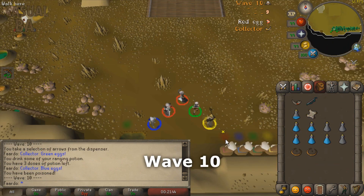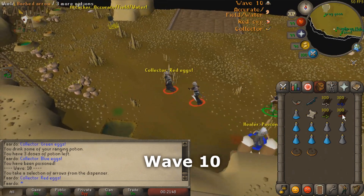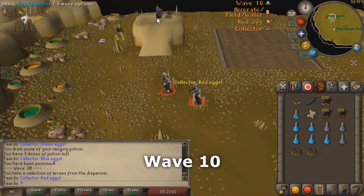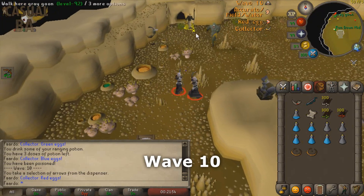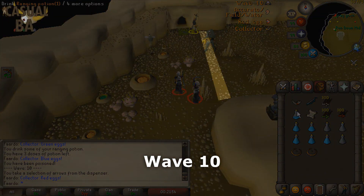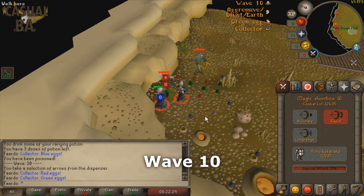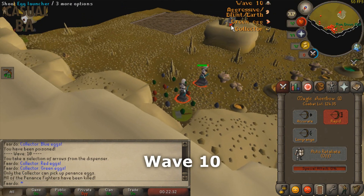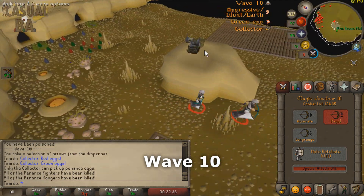On wave 10, the runner and healer caves are swapped. This means it's key to stay as far west as possible since the healers now spawn closer. You'll have to run up west of the western cannon and should remain west of this line. Kill the fighters and rangers just like waves 6 through 9. After the fighters and rangers are dead, run straight to the western cannon and begin shooting any Penance in range.